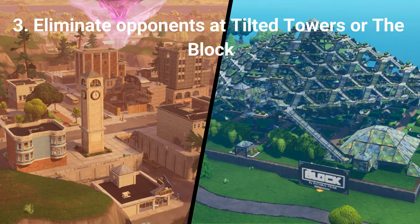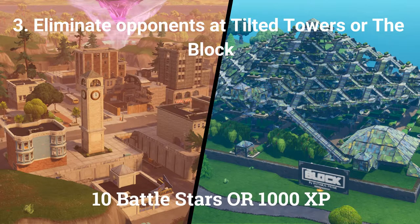The third free challenge is to eliminate 3 opponents at Tilted Towers or The Block, worth 10 battle stars or 1000 XP if you are at tier 100.